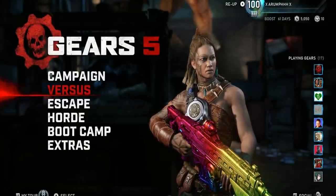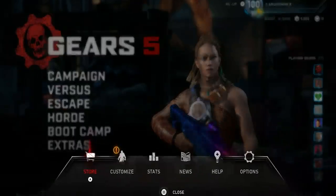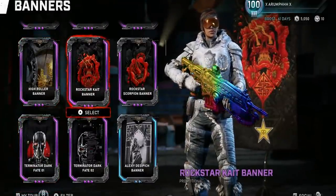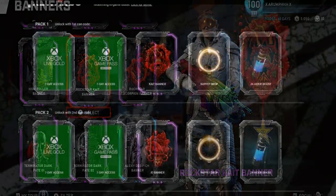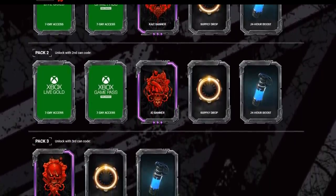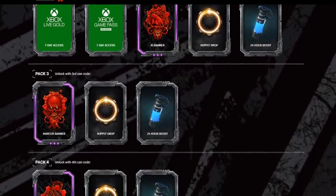Here we are loaded up on Gears 5. We got that Supply Drop, and I already had a 60-day boost, but with that 24-hour boost we're now at 61 days boost. We also unlocked the Cape Banner, so let's check that out. Go to Banners - there it is, the Rockstar Cape Banner. I also had this one from a different code I redeemed. So code one gives you Xbox Live Gold seven-day pass, Xbox Game Pass seven-day access, Cape Banner, Supply Drop, and 24-hour boost.